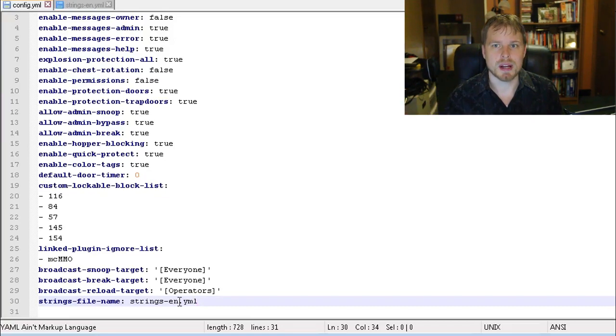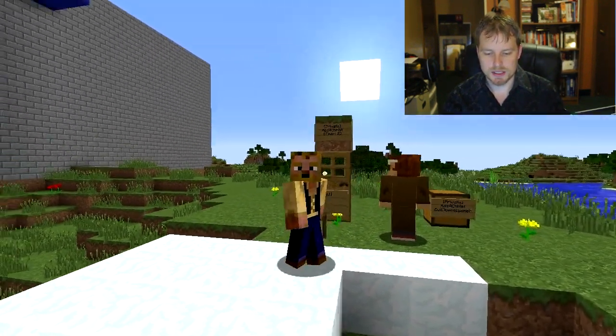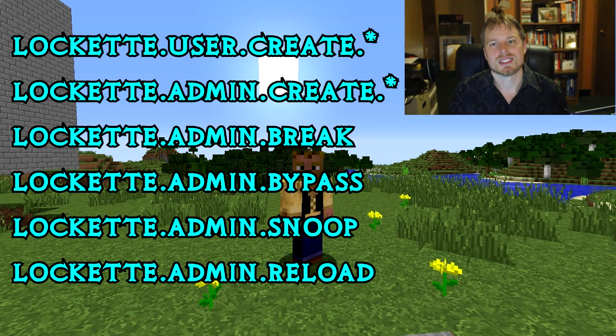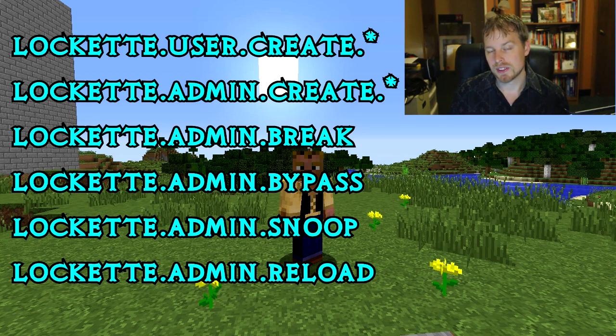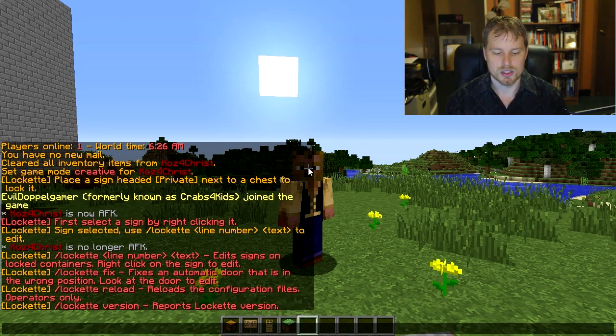That's not a whole lot to do in the config — let's jump back to the game and talk about permissions. The permission node locket.user.create.* is what you give your default group if you enable permissions. The admin one is locket.admin.create.* which gives access to all admin commands. Then you have locket.admin.break, locket.admin.bypass, locket.admin.snoop, and locket.admin.reload. If you do /locket help you can see all the available commands. You can also do /locket fix to fix doors that are in the wrong position.